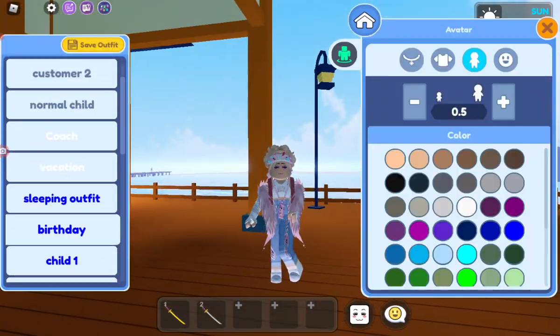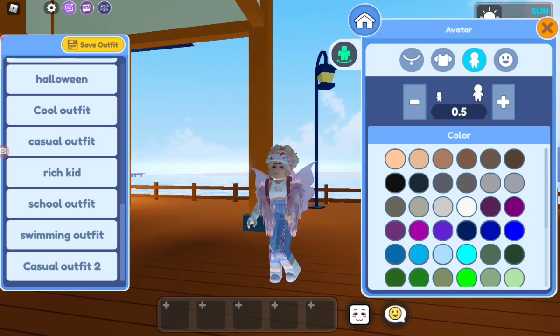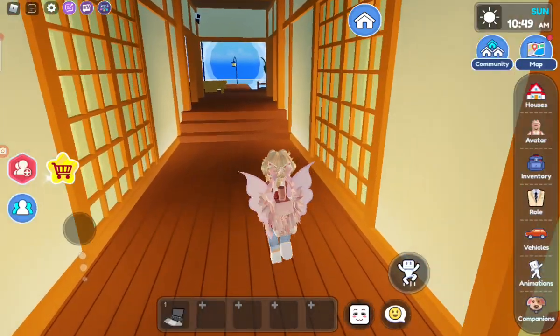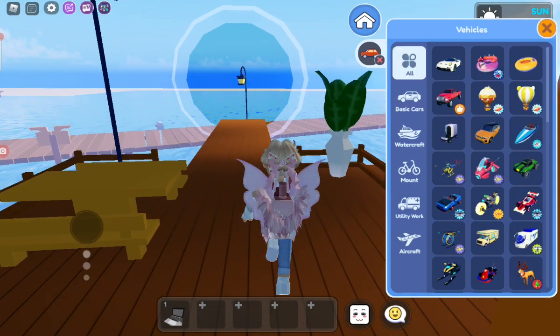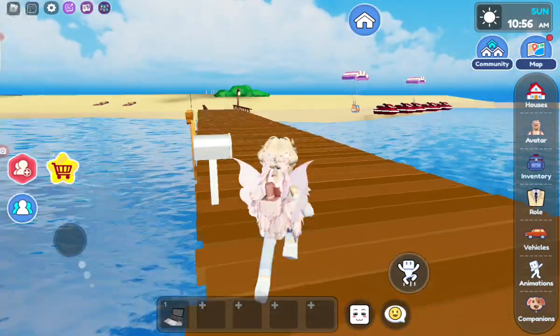Okay, let's go check out my avatars. I'm gonna wear my casual outfit, because that's what I like wearing. I think we're just gonna get out a horse, and we're gonna go see the new water park.